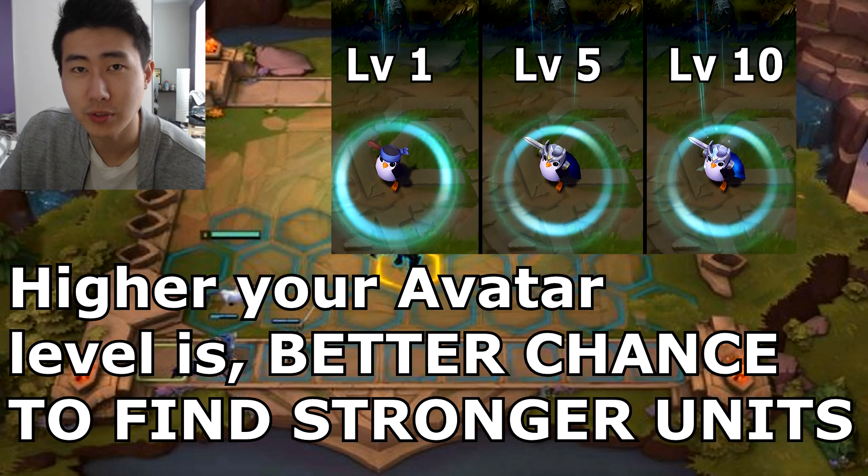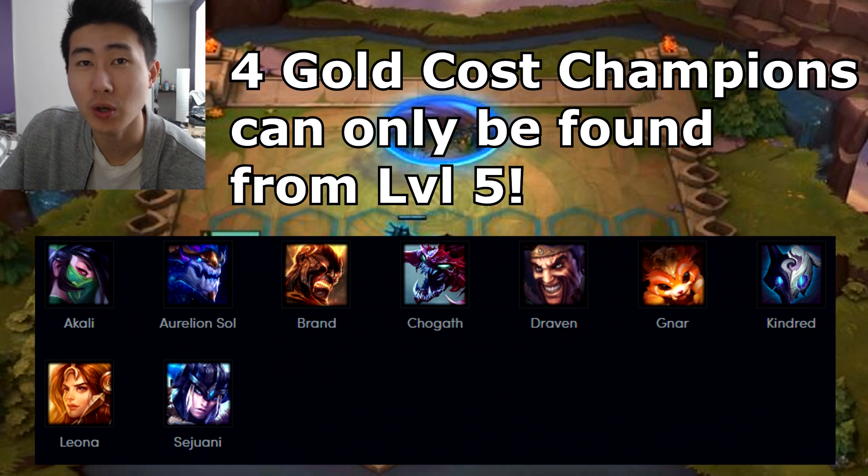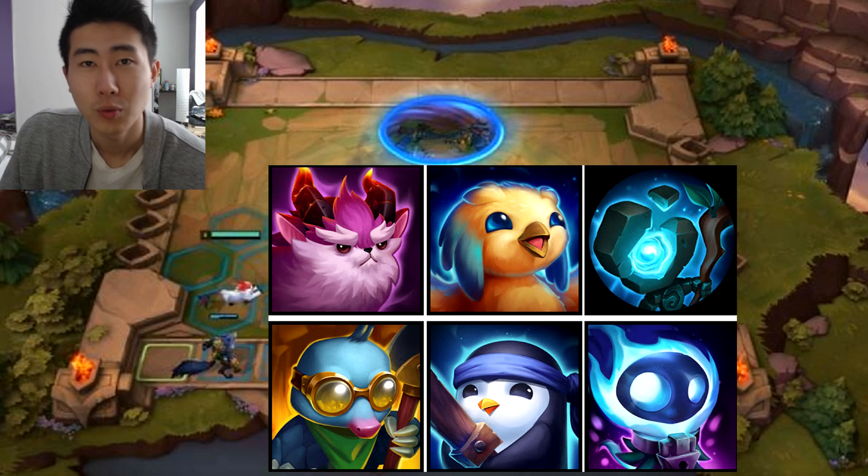The higher level your avatar or little legend is in a Teamfight Tactics match, the better chance you have of finding the more expensive champions like the four or five-gold costing champions. These champions are stronger and much more rare to find. From when your avatar hits level five is when you actually start to find four-gold costing champions — before level five you won't even see them. And from level eight is when you can find the five-gold costing champions.